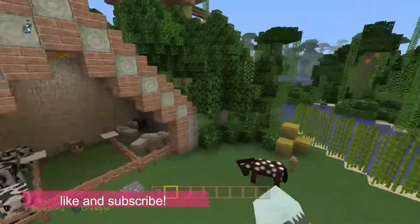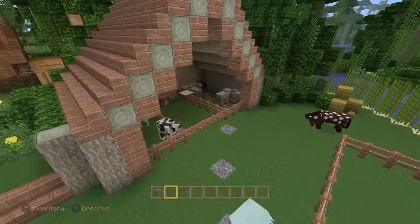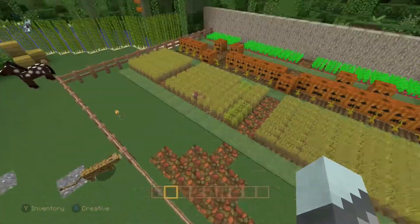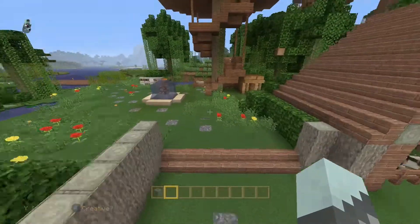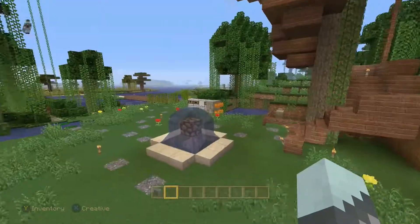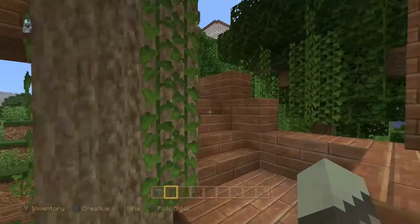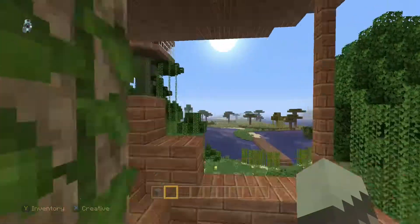Over here guys, like I said, we have the farm — we got a horse, we got cows and sheep, and then we got a whole area for farming. You come over here, we have an awesome mine over there, we have the awesome display board, and then we come up here to the top — nothing's pretty much changed.